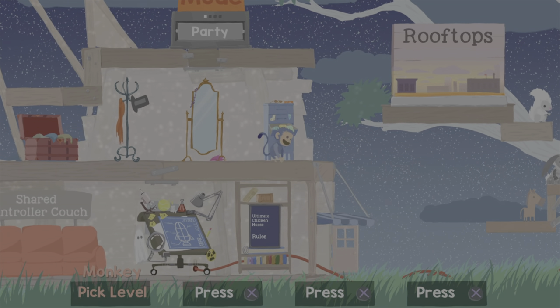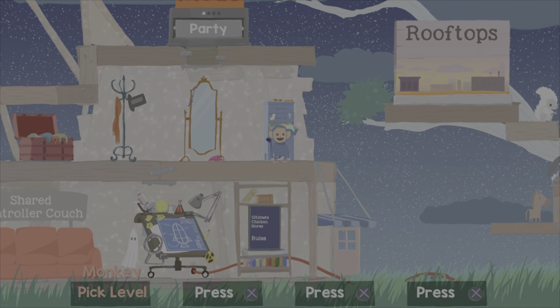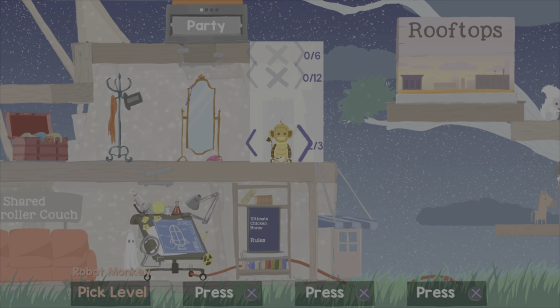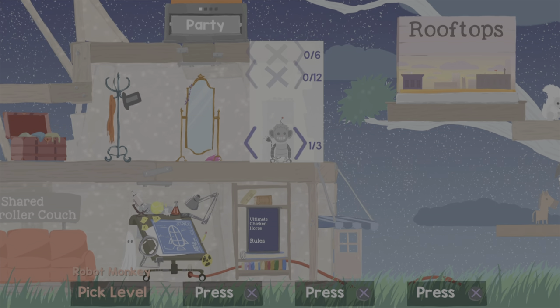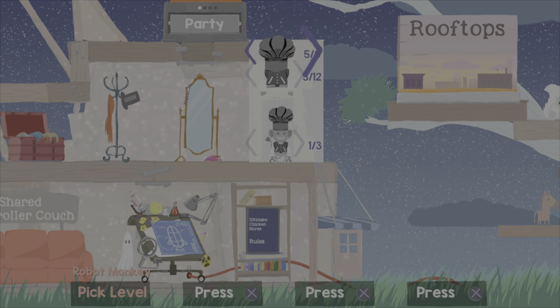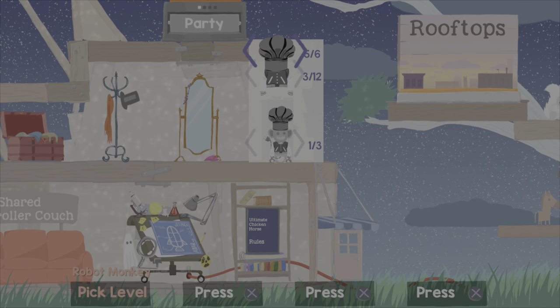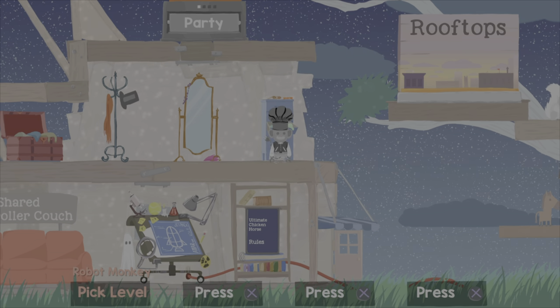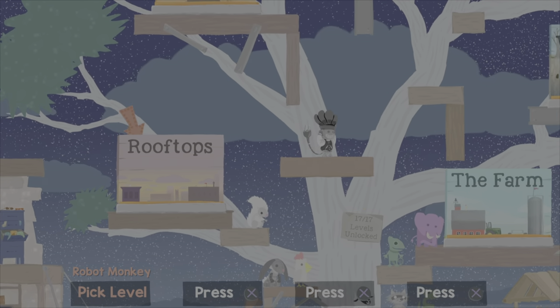Let's go over the best character designs. To begin with the monkey, you want to turn him into a robot monkey with the black coat and the black shop hat — which is one for the body, three for the coat, five for the hat. And that is my favorite for the monkey.